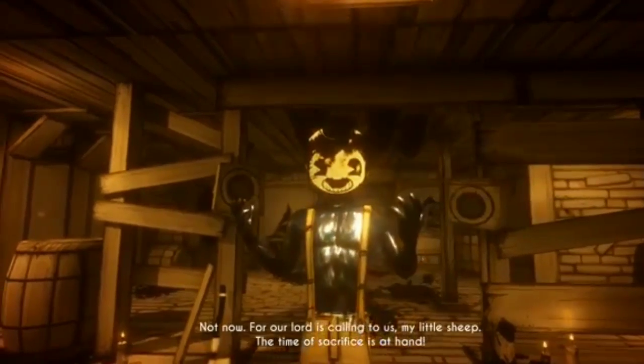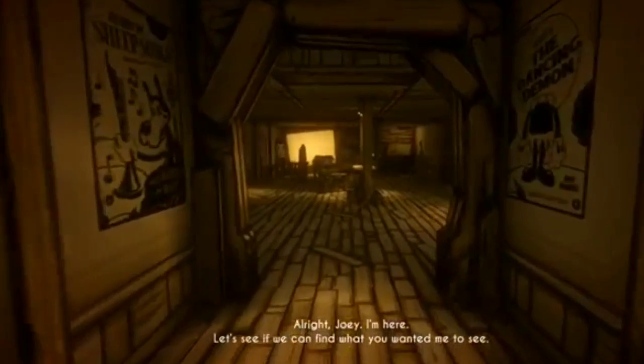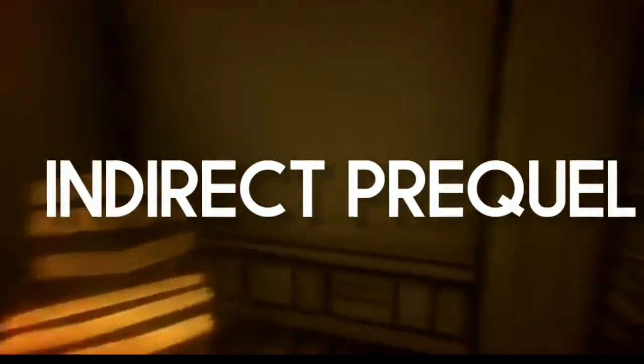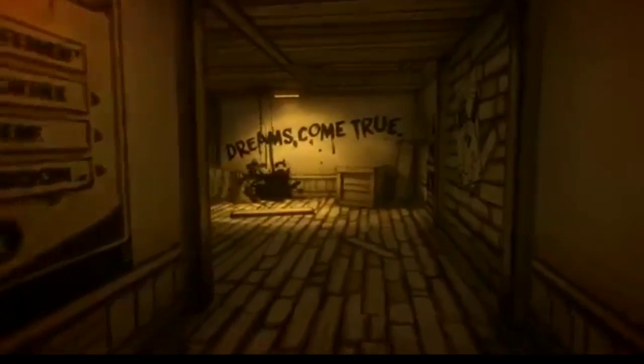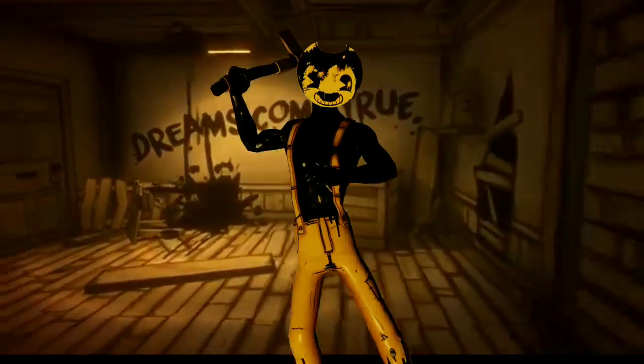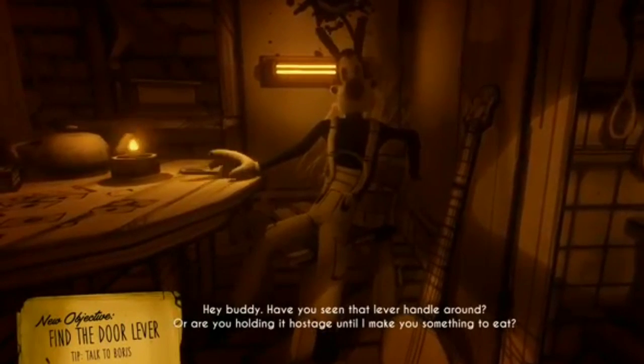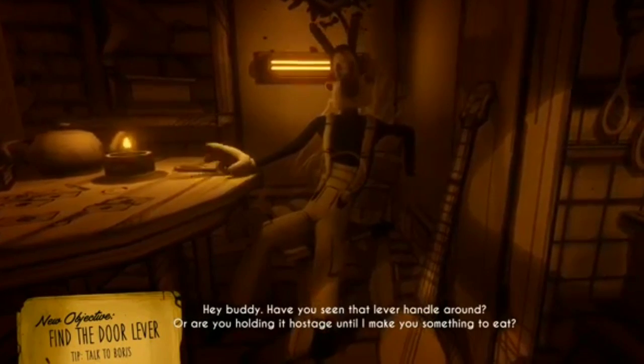And guess what's before Chapter 2 of Bendy and the Ink Machine? Chapter 1, where the art department is located and where we meet the old ink machine artists. Boris and the Dark Survival is an indirect prequel — we go back in time like a canon timeline, yet Sammy is our ally. So don't expect Henry to turn on the Ink Machine or to prevent Boris in this update. Though having him sit in a chair, like in Chapter 3 as we play as Henry, would really be a neat reference.